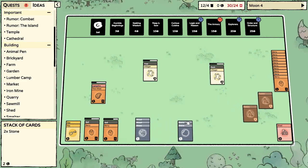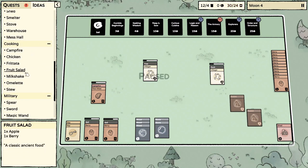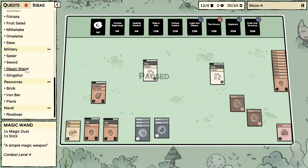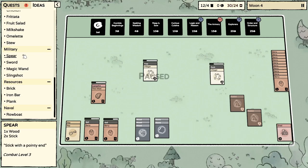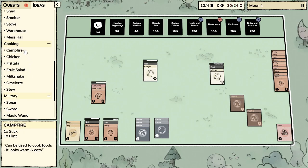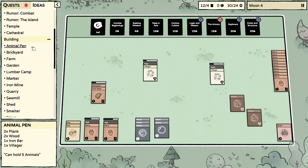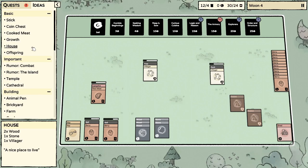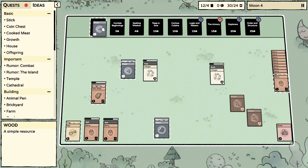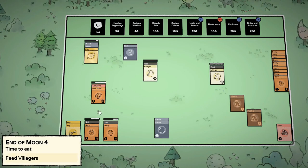Let me pause and look — we got a bunch of wood and stone, what would be a smart thing to build next? Magic wand — heck yeah, but we don't have magic dust. Wood and two sticks — those sticks are pretty handy. An animal pen would be good but we don't have iron. Let's do a coin chest: coin and two wood for sure. We got a stick!